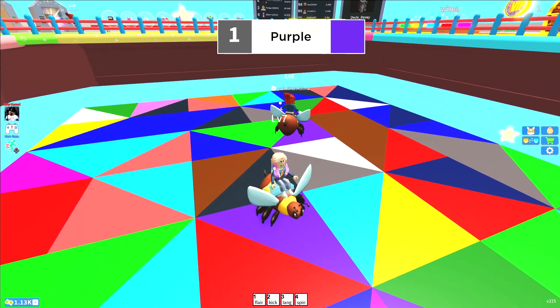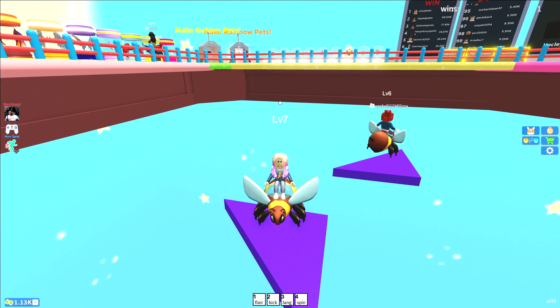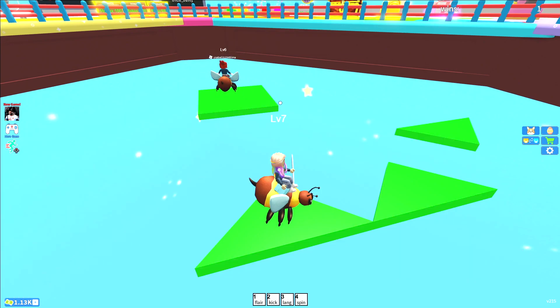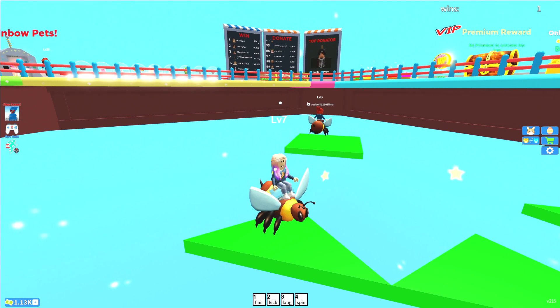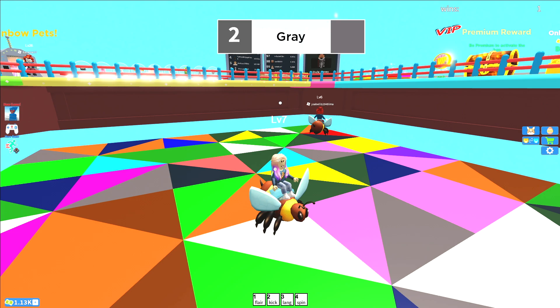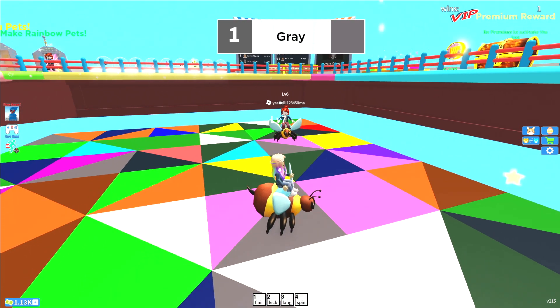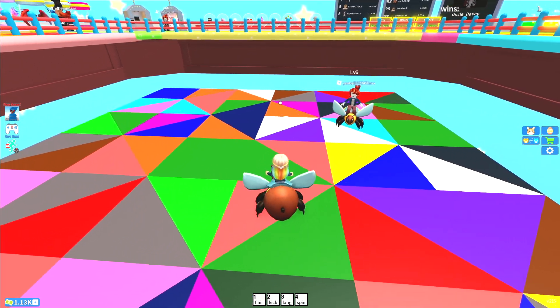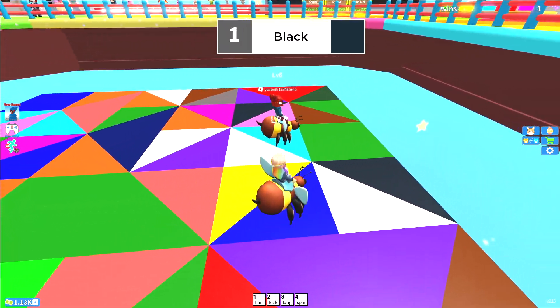The color purple. Lime green — I think this is like green. Yeah, it is. Okay. Gray. Now let's go to black.